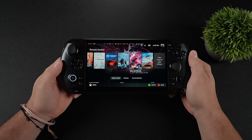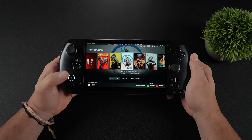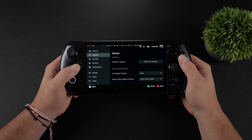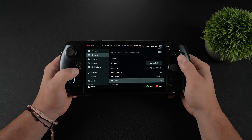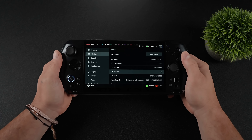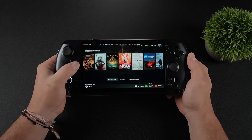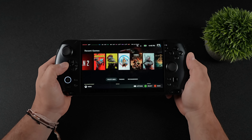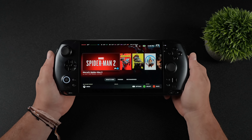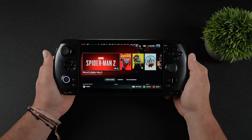Overall, pretty impressed with the performance of the GPD Win 5 with official SteamOS installed. I'll be doing more testing, want to go with some lower TDPs and see exactly what we can do. I've got more handhelds to test — we haven't really been able to do HX370s with official SteamOS yet, though I got it up and running on one device. I've also got mini PCs with things like the Max Plus 395. If there's any other device you want to see with SteamOS installed, just let me know in the comments below.